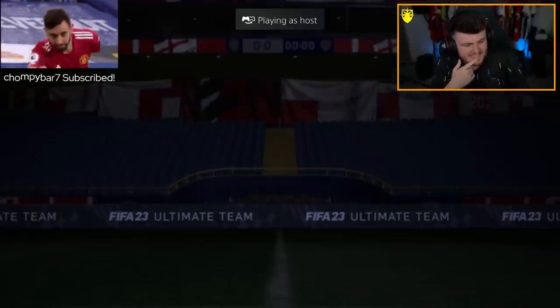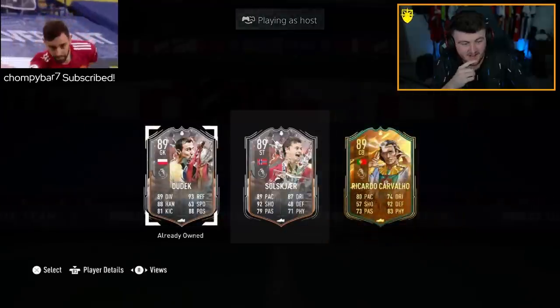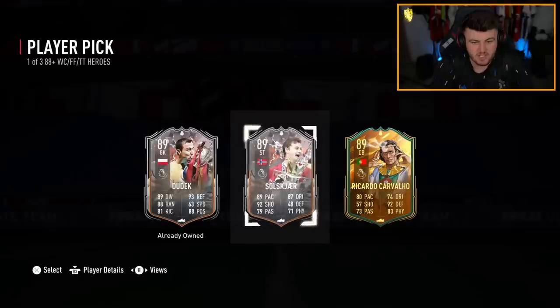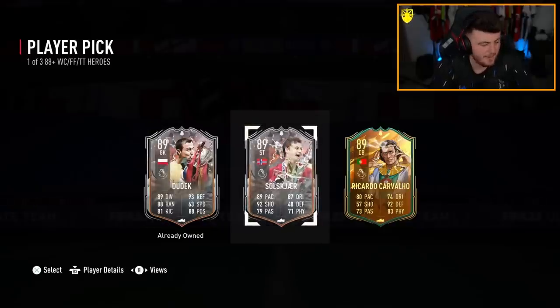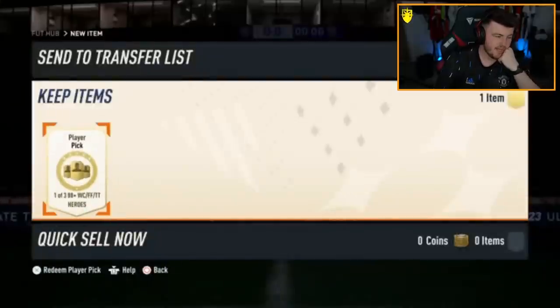Rex's player pick next — I don't even want to waste my breath. These might be the worst player picks EA have ever brought out in their life, ever. Omar's player pick next — yeah, here we go.